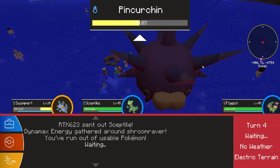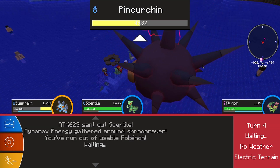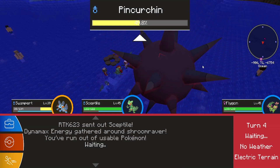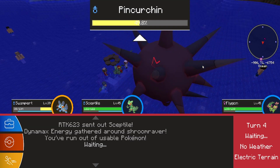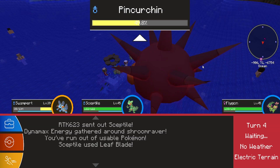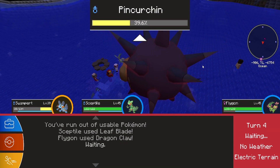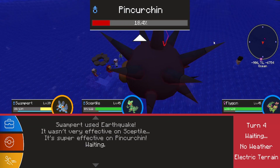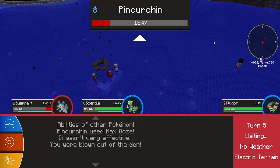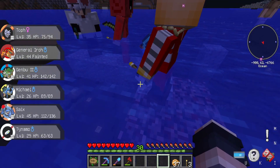Should I go for Leaf Blade or Giga Drain? Leaf Blade and hope you crit it, for sure. It really comes down to Swampert's Earthquake killing it and Flygon hitting it with whatever it can. We did a lot of damage to it earlier, but it's at plus two or three now. That only did like two percent. Yeah, I killed Swampert at the end. That was close though. If only we had all had Flygons - wouldn't that have been great?